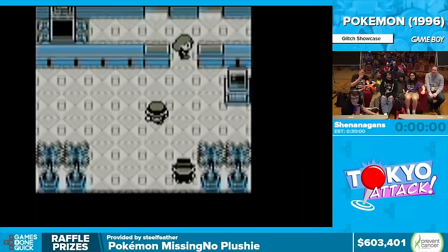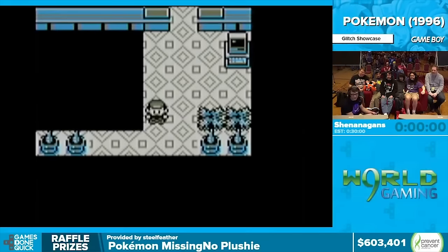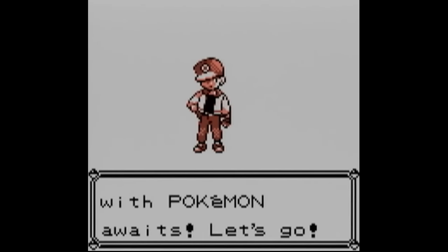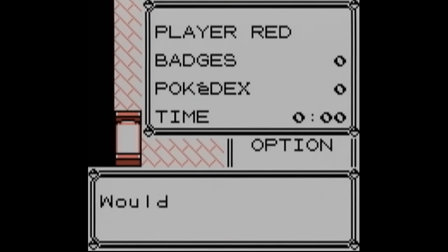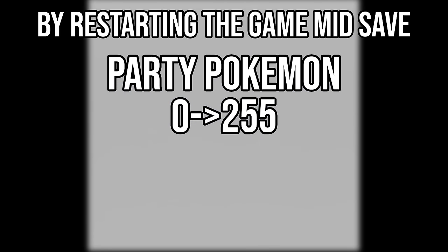While the Generation 1 Pokemon games are a staple of the original Game Boy, they aren't necessarily coded very well and are riddled with exploits and glitches. One such glitch relevant for the next TAS is performed by restarting the game shortly after initiating a save. This will corrupt the number of Pokemon in the party from 0 to 255. Since the max number of Pokemon you're meant to hold is 6, all Pokemon listed after the 6th slot point to different areas of memory.